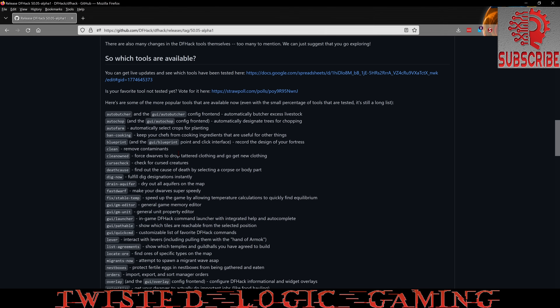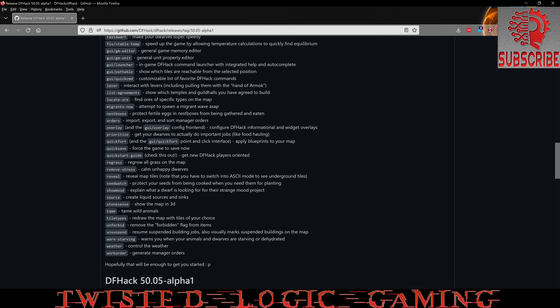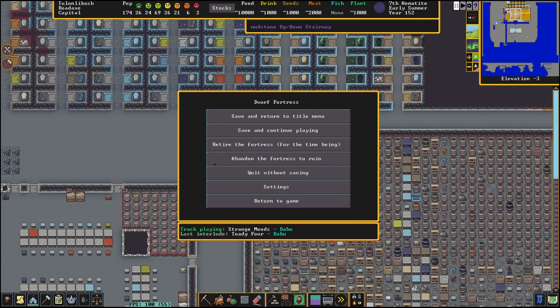Things like auto-dump aren't going to work right now, create-item isn't working, and teleportation is not working. But a lot of these commands are working, and the important ones for speeding up the game are working — and that's what we're going to be focusing on in this video. So we're going to save and close the game.